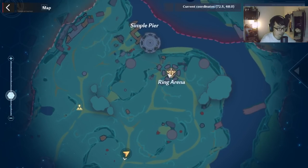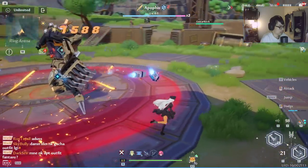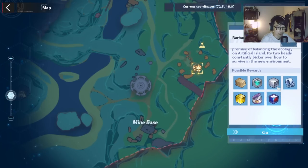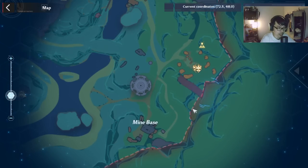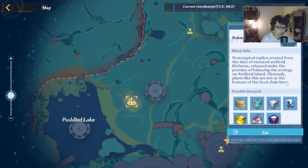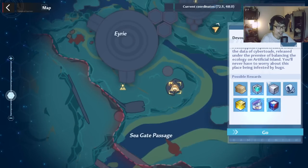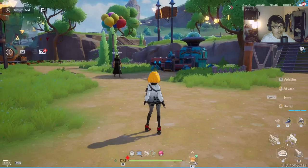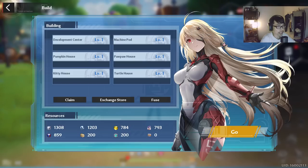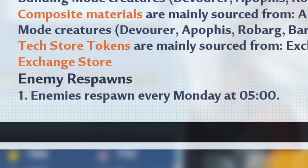You're going to fight at least 4 main bosses: Apple Fist right here, which gives you all of these materials; then Barbarossa; then Robark, which also gives you a bunch of these materials; and the Devourer. Based on what I see in the build, the most important part is that the enemies respawn every Monday — so I'm going to assume that's weekly.